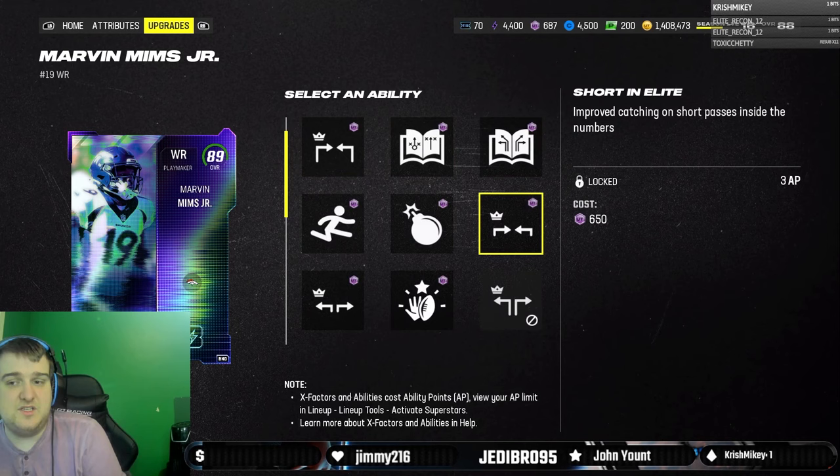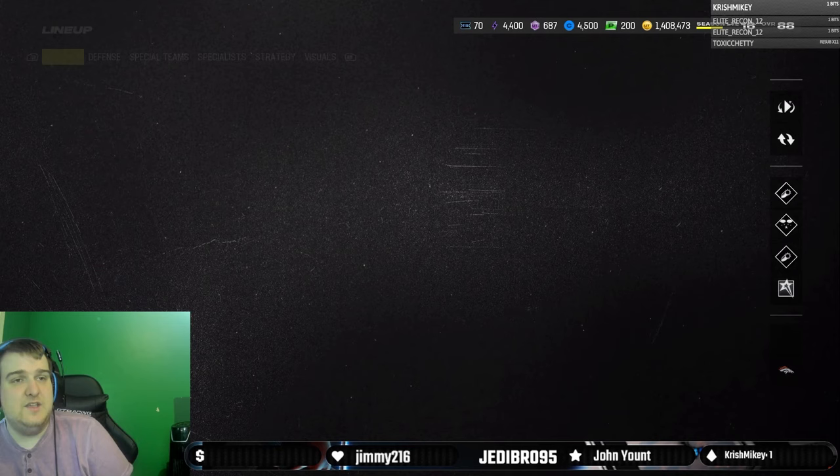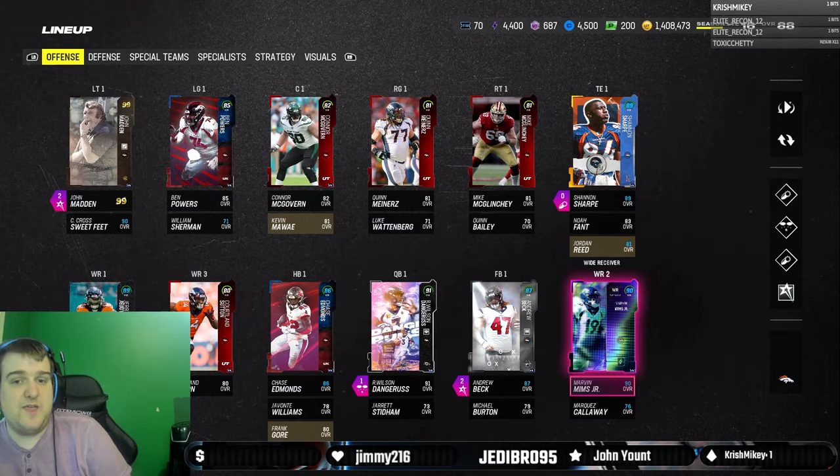Now for his abilities, he does get things like Slot Apprentice, Red Zone Threat, Short Out Elite, Third Down Threat, and Mid End. He gets some solid abilities, but I wouldn't pay much mind to them personally — I just don't think Marvin Mims really needs an ability because he's just really good. But with that being said, enjoy the gameplay.